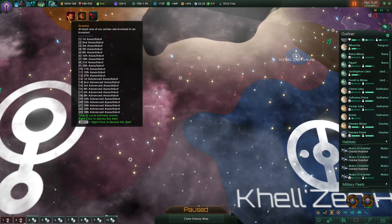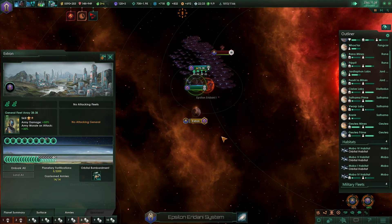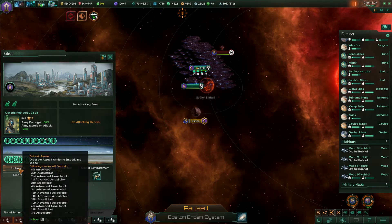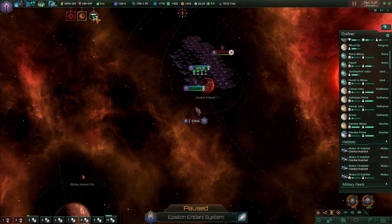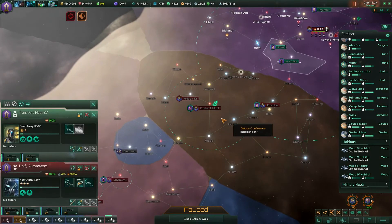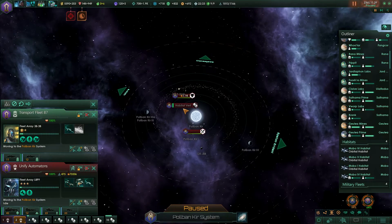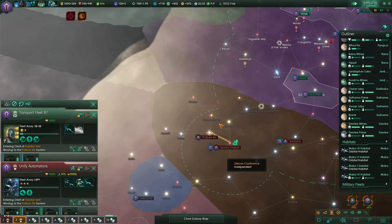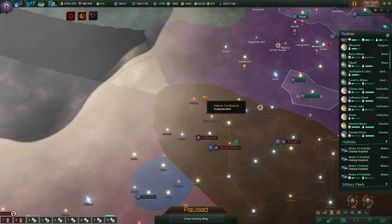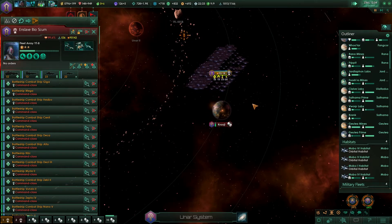Ground forces are dropping on target on Extron. Ground objectives secured and that's taken - excellent! Let's embark all and move on to this newly colonized system. Let's get back to the number one fleet and take on the biologicals.